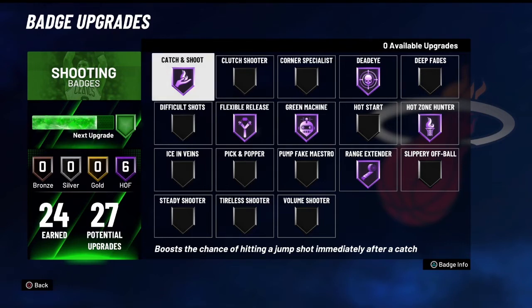Volume Shooter — I don't really know if you'd want that. Tireless Shooter is actually a really nice badge, especially if you're a stretch or sharp getting chased around by the lockdown. It really helps a ton in those situations. You don't really need Corner Specialist if you have Catch and Shoot, because the corner is the easiest three-ball in the game and you're a shooter — that's going to be the easiest spot for you to green. Catch and Shoot should be good enough there.